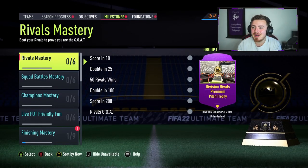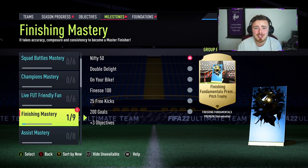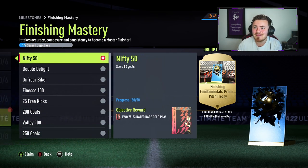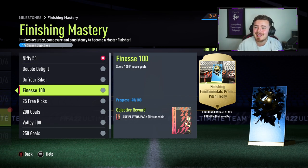We're heading over to objectives and the milestone tab. They did this last year where they had a finishing mastery and an assist mastery — it was 500 goals to get your hands on a 100k pack. This time around we've got score 50 goals to unlock two 75-to-83 rated rare gold players, which is great early game. But the most important one we're completing is the Finesse 100: score 100 finesse goals and you get a 50k pack. You may be thinking that's a lot of goals, but I'm going to show you how to unlock it quite easily.